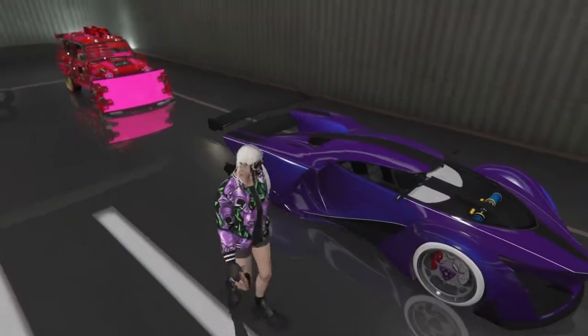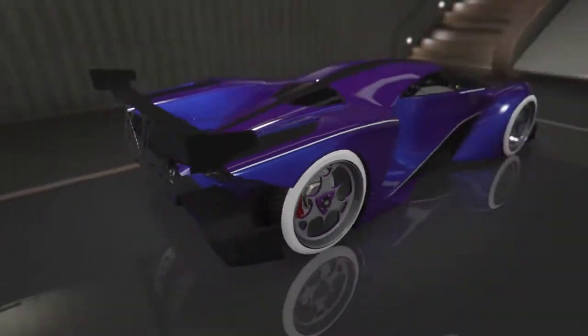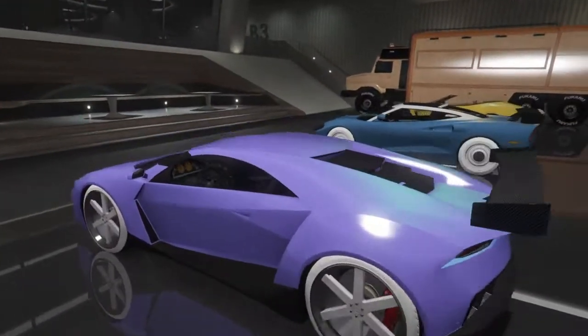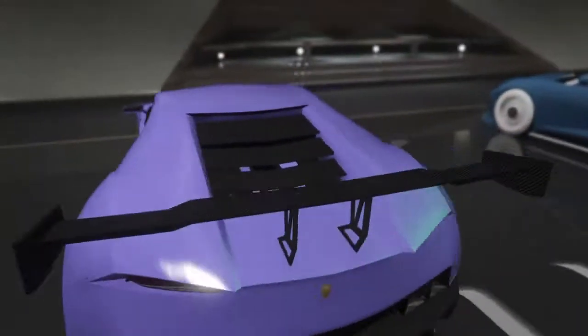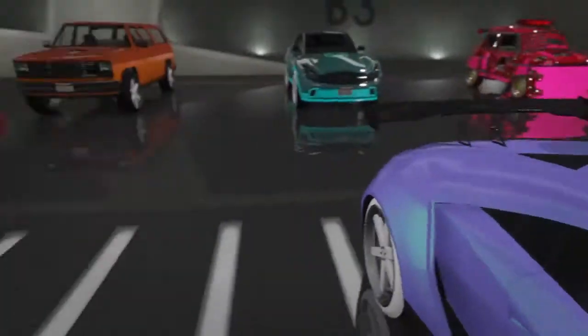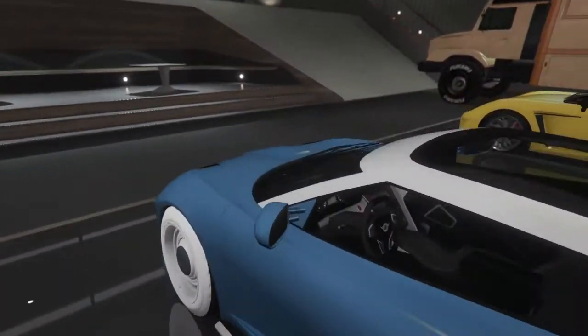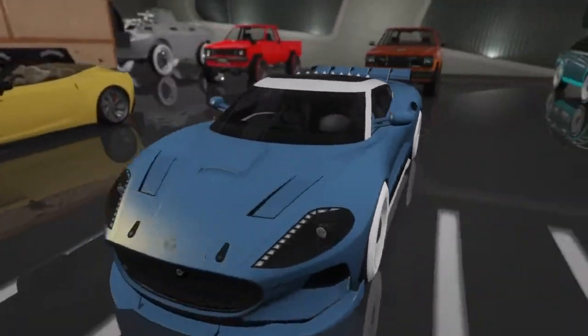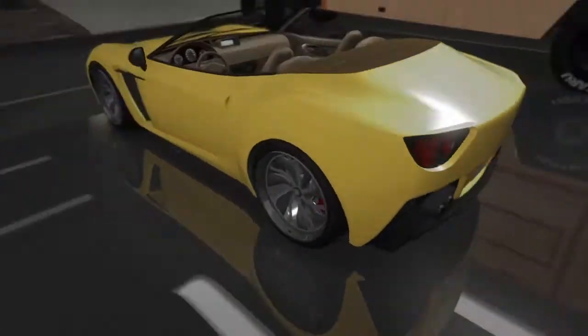Some of the cars aren't loading in. We got this X80 Proto on Benny's with a nice mod paint job. We got this cotton candy-looking Reaper on Benny's — looks pretty cool. We got this Neo with a nice mod paint job and all-light wheel minis — looks pretty cool.